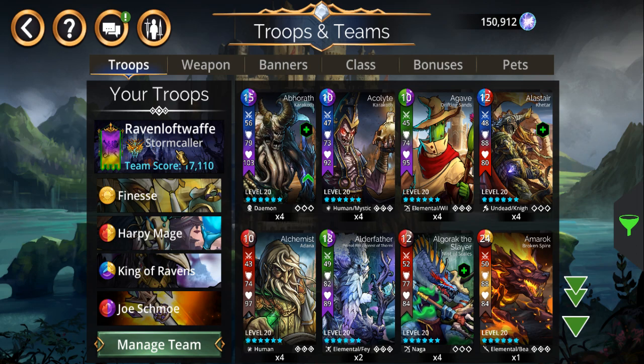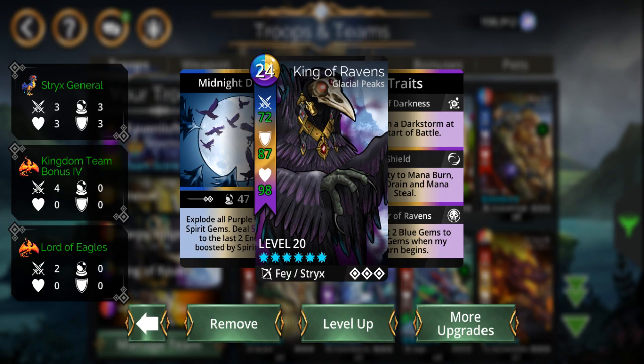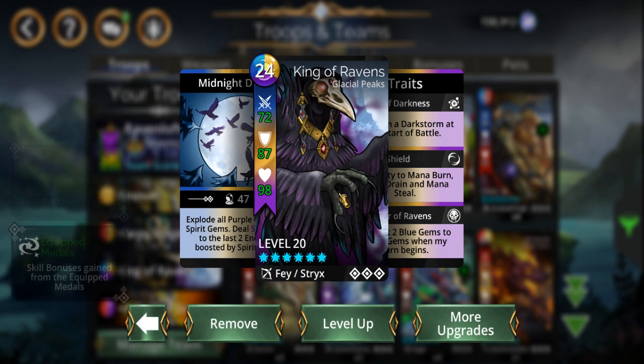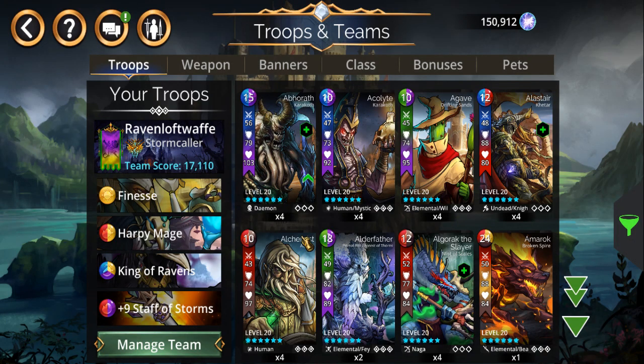Just for the sake of time, there were actually previous versions of this. I saw on Reddit that when you're doing vault runs, one guy said that King of Ravens is actually great because being able to just bomb the board with spirit gems to keep Cedric's ability from going off really comes in handy.